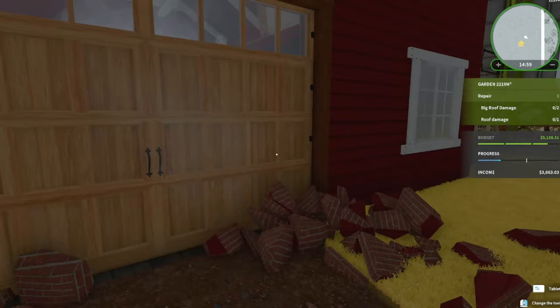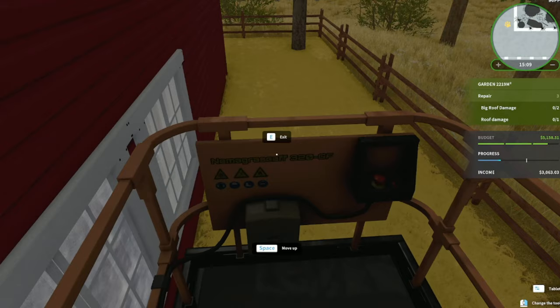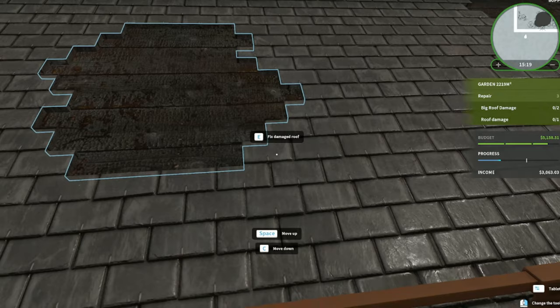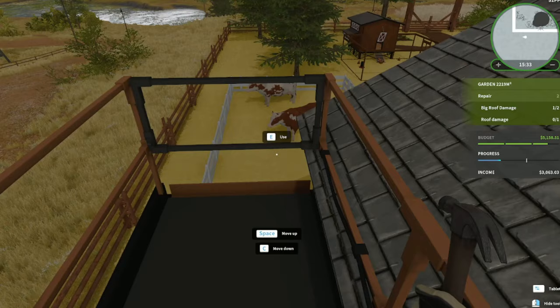Now we're going to fix that roof, which is a new feature as well. We have this little contraption which could be pretty fun. There's the section I can reach over - going too high, there we go. It's pretty simple - two little taps and there you go. Now we'll make our way to those over there. All done.